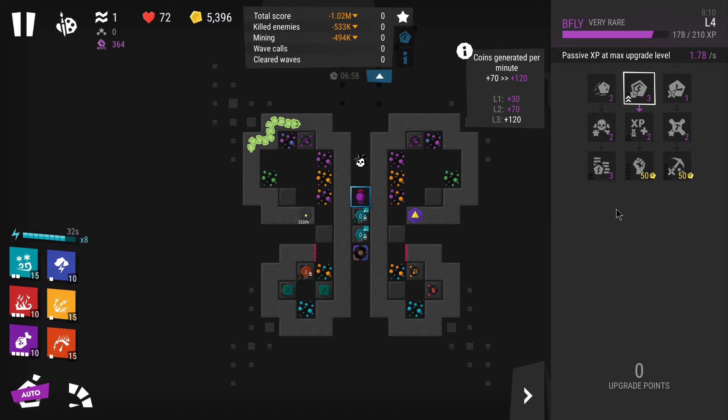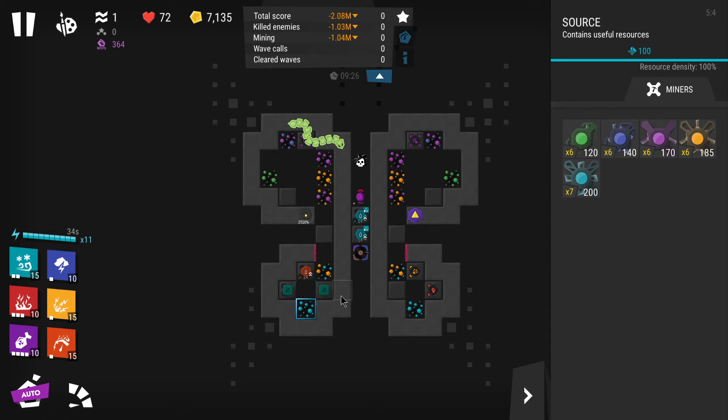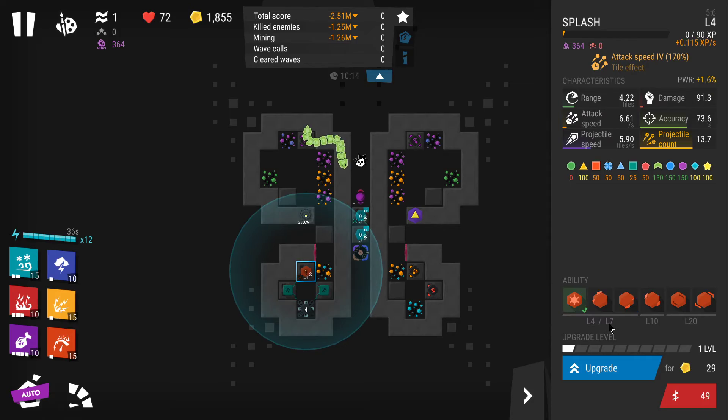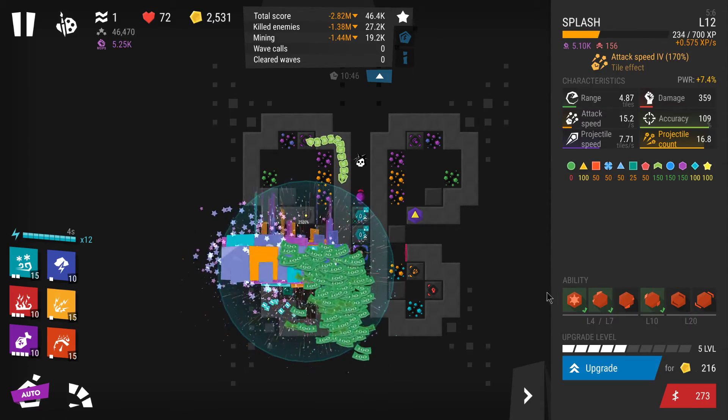Unfortunately you can't place multiple bases in a single game, and while you can place up to eight portals, portals don't have that much prestige map price value. Bases have a lot of value in terms of map price - if we could place 40 bases in a single game we could sell for far more prestige tickets - but unfortunately that can't be done. Here's another example run: 10 minutes, miner level 4, then getting splash level 5 - that's enough based on my research.